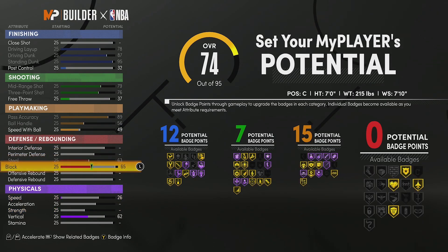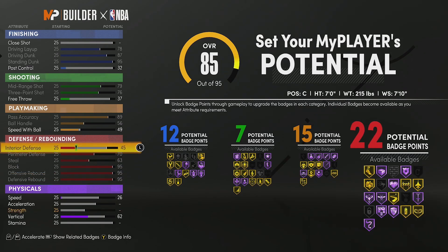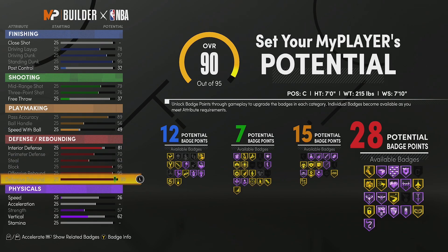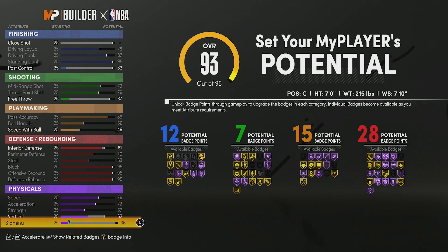For defense we're pretty much going to max out everything besides interior defense — we're going to put that at an 81. That's going to come in handy because you're going to have 28 defensive badges, which is basically max. If you want a build that is really good at defense, playmaking, and finishing, this is going to be the build you want to make. For speed we're going to max it, acceleration we're going to max it.